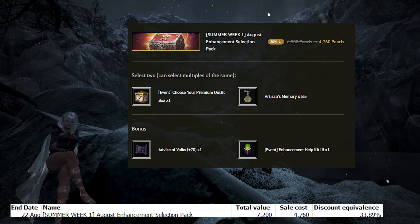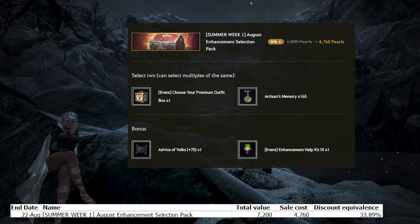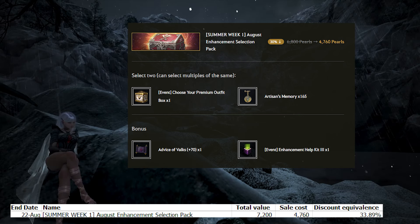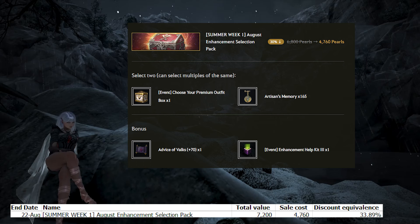After that, the next pack is the August Enhancement Selection Pack where you can choose 2 items — either a premium outfit box or Artisan's Memories — and you can choose the same item twice. On top of that, you get a bonus of a 70 stack and an Enhancement Help Kit 3. The Artisan's Memories is a little bit worse value with 165 being worth 3,300 pearls while the premium outfit box is 3,400 pearls — but it's close enough that you should just pick whichever one you need most. If we include the 400 pearl value from the 70 stack, the bundle is worth about 7,200 pearls and it's on a 34% discount. This is a pretty easy skip unless you really need Crons and Artisans.